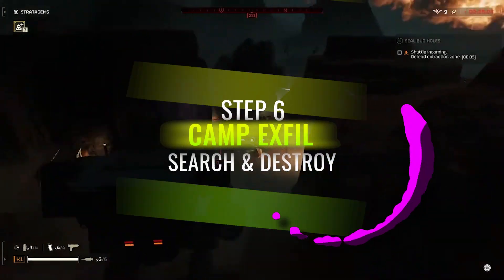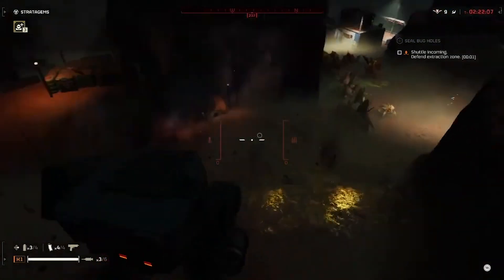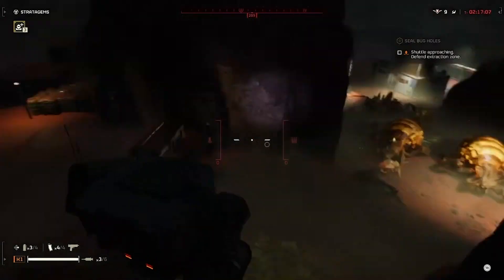Once you're at the very end, you can just camp the exfil and watch the main archway depending on where you're at. Either way, like the other guide, you pretty much loop around and have all the bugs follow you.